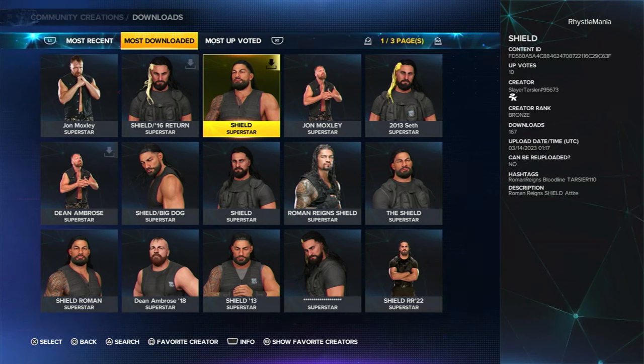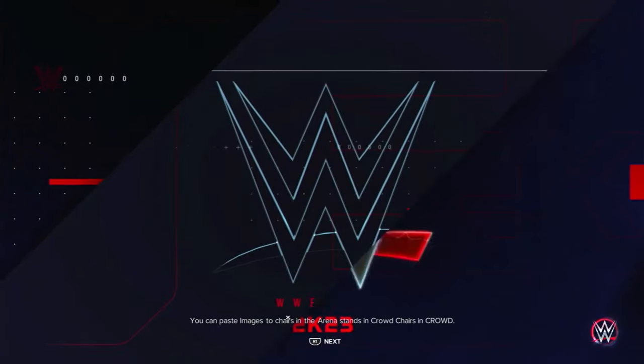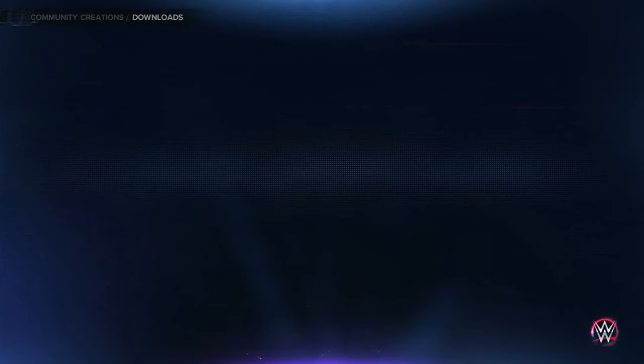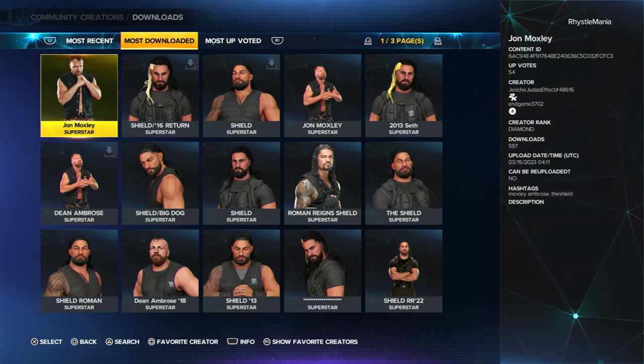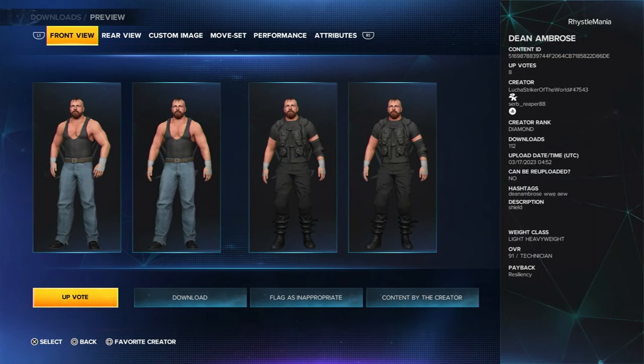Rollins and Roman are both already in the game, so whichever ones you download should be fine, but those are the two I recommend. Now with Ambrose, there are quite a lot of Jon Moxley's in the game, but what you really want is Dean Ambrose, not Jon Moxley. If you pull up a Jon Moxley you can see it's Jon Moxley's attire, not the Dean Ambrose Shield attire. So I recommend you look for a Shield Dean Ambrose — there you see Ambrose with the second attire in the Shield outfit, which is what we want, so I recommend this is the one you download.